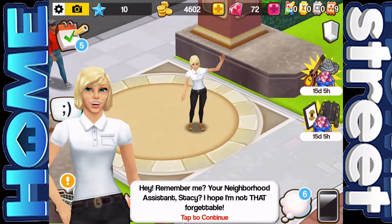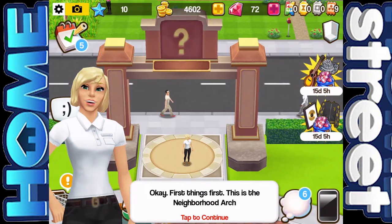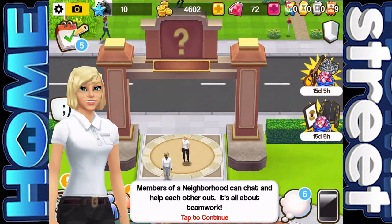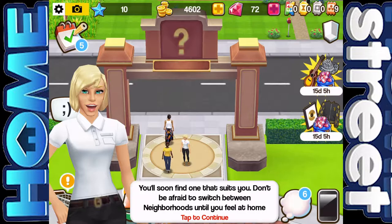And then this little lady popped up — Stacey. She said: 'Hey, remember me, your neighbourhood assistant Stacey? I hope I'm not that forgettable. We've finished construction on the neighbourhood buildings — wanna see?' This all becomes unlocked when you reach level 10. The neighbourhood arch lets you find and join friendly neighbourhoods or even create your own. Members can chat and help each other out. Some neighbourhoods are chill, others expect you to pull your weight in events. Don't be afraid to switch until you feel at home.